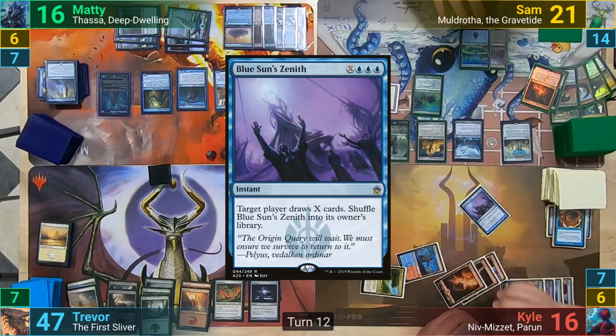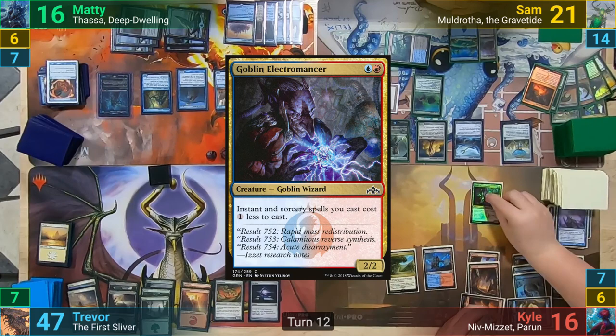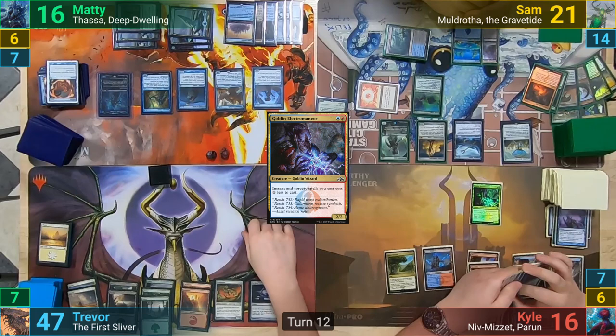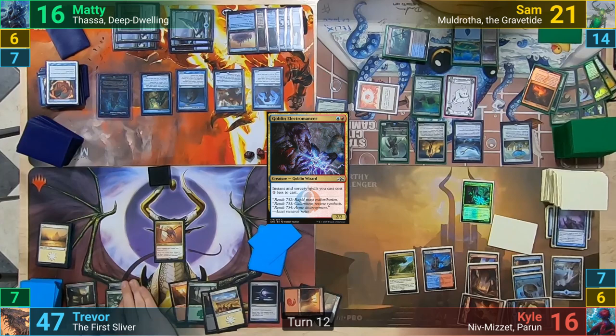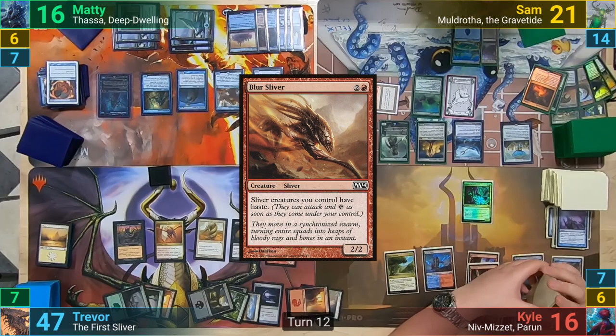Sam then passes, and at the end of turn, Kyle casts a Blue Sun's Zenith where X is five, but Maddy counters it with Rewind. Kyle's turn is super quick — drawing and replaying the Goblin Electromancer before passing to Trevor. Trevor draws and discusses with the table how to get out from Maddy's soft lock with the Scourge and Thassa. He recasts the Cloud Treader Sliver and plays a Plated Sliver, a Mindlash Sliver, then the Crypt Sliver, and finally the Blur Sliver to give the team haste.